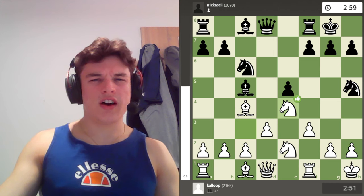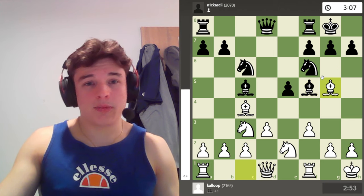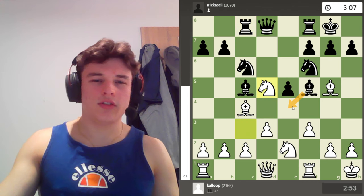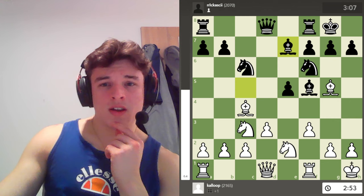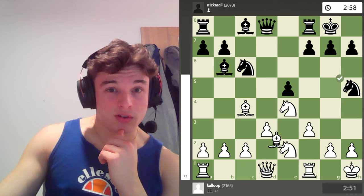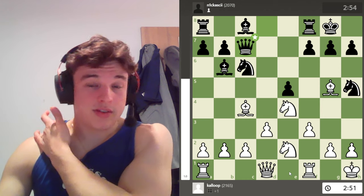After Knight to H5 — which was weird, I don't really understand it, maybe bringing the Queen out. Had he played something like Bishop F5, I was planning Bishop G5 — that was my idea, which kind of forces the Bishop to drop back. Instead he goes to Knight H5, so I go Knight E4 attacking the Bishop, and he goes to B6, which is apparently wrong. So I go Bishop G5 attacking the Queen. F6 can't be played because it is pinned, which is important. He moves the Queen, and I put a Knight on G3.